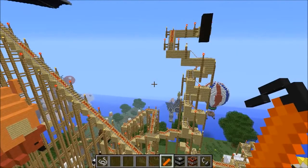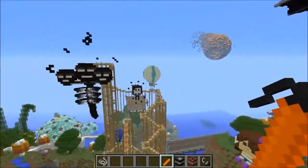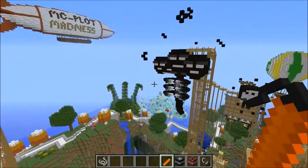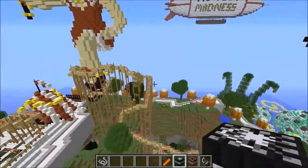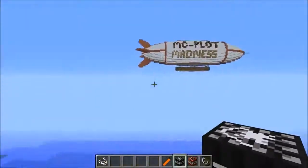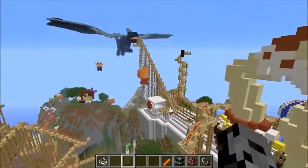The mods we're gonna be using are the Tornado Mod, which is always so cool — it picks up like every block and throws them around. I also got Too Much TNT because some blocks can't be picked up, and TNT doesn't have to pick them up, it just blows them and they're gone. It should be a lot of fun, so I think it's time to get started.